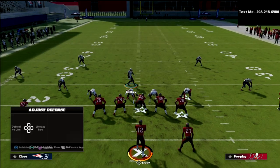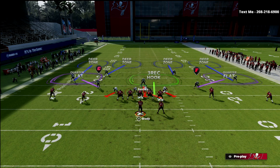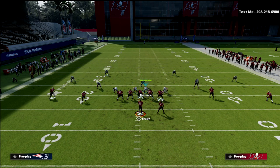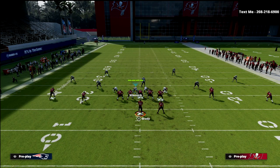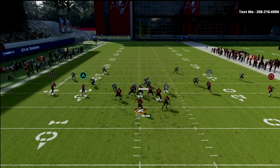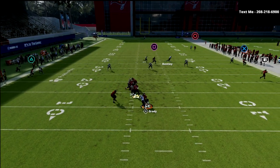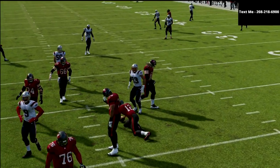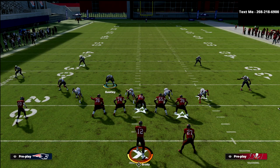One thing you can do is man the running back up, which helps a lot. For example, you could take Winovich and man him up on the running back — now you've got a significant plus-one advantage. The quarter flat can then feel free to do a lot of stuff to help in coverage. That's the basic Palms defense and how it works against 2x2 spread — one of my favorite defenses in the game.